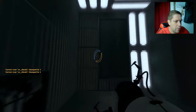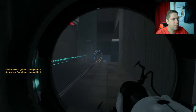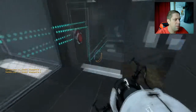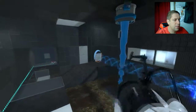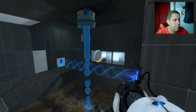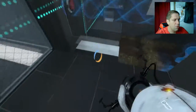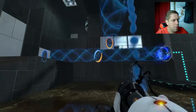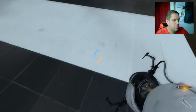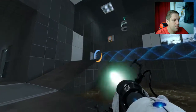Alrighty then. Blue gel. Alright, so we need two things — that and that for the exit. Well, we're not going to be able to control this from up here. Interesting. Alright, that's created. That's cool.